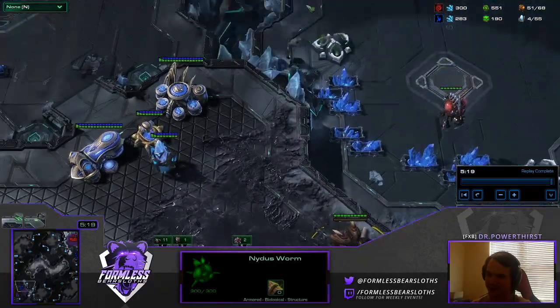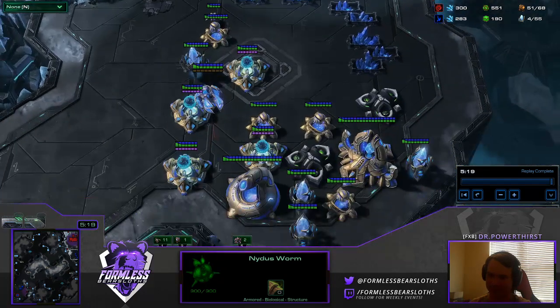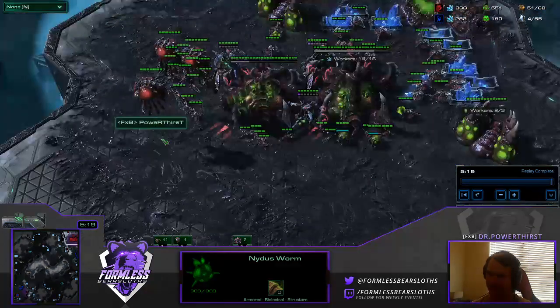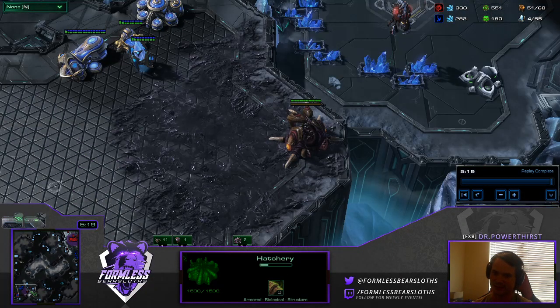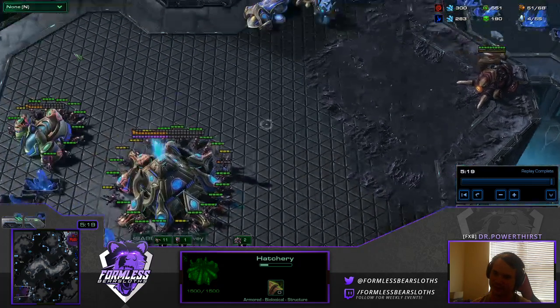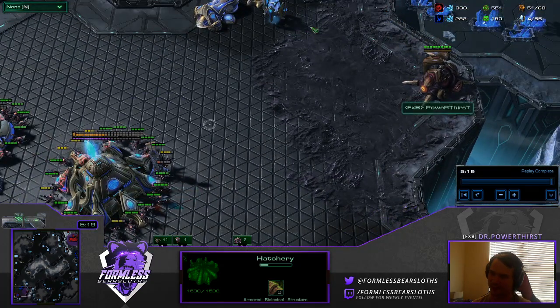That doesn't always work. I've got a rough track record with it in this league. But cannon rushers who know what they're doing or have done it a lot — they'll run that zealot up there and they'll see I have a lot of zerglings in the macro hatchery. And they'll be like, oh, you're gonna Nydus me. And so they'll take a second base usually and just watch this area with a bunch of zealots.